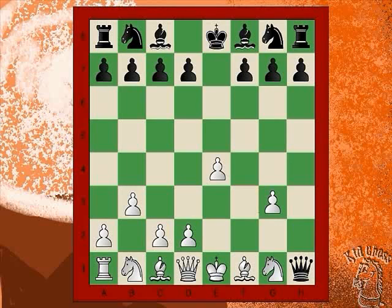All right. Now let's go back a few moves because White knows better than to give up his own rook. So now White will play H3.